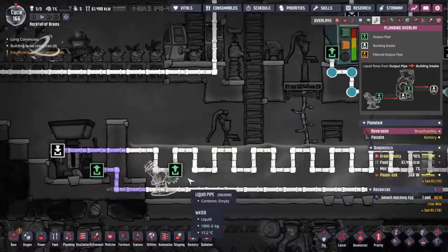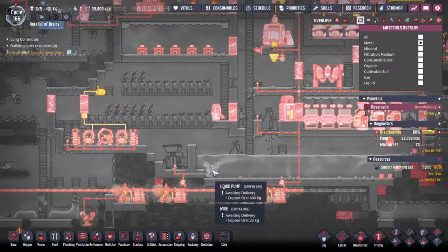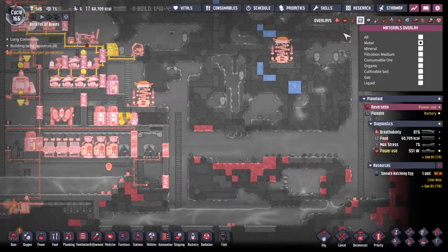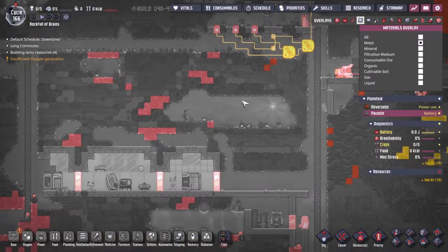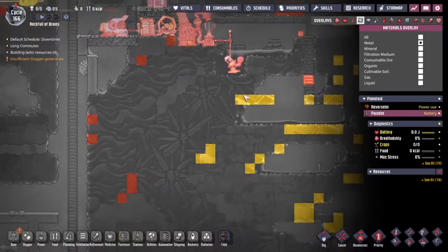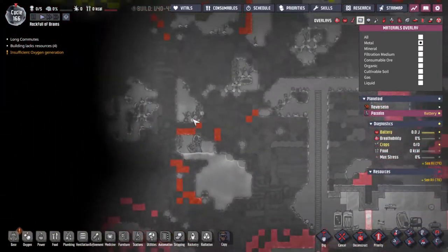Now we've got our fancy pipes and we're going to use a liquid pump to fill the metal refinery. You might ask about iron — well, on this particular asteroid there isn't one, but if I come out to the materials overlay and click on Pyexilin, look at all these oranges — this is not iron ore, this is actual iron. We can turn this straight into steel. And if that runs us dry, we also have a whole bunch of iron ore all around this map — it's literally everywhere.